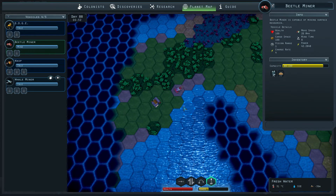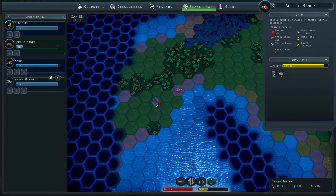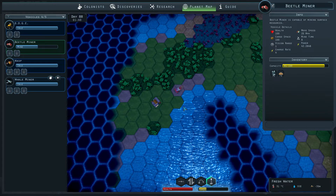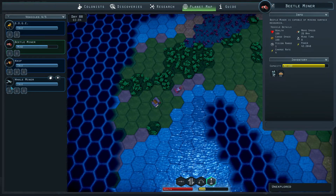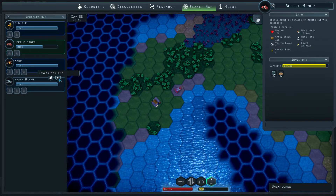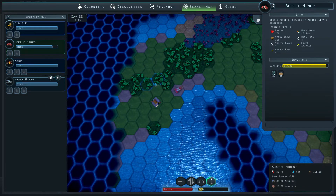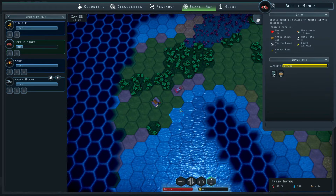Hello everyone. I'm Yanni from BU4U Gaming, and today we are back in Mercury Fallen. I was just waiting here for my little beetle miner to finish mining some more sand. And then we actually have the whale miner, which I don't even remember if it got finished last time during the video or if it just did afterwards, because I did have it running a little bit after the video.